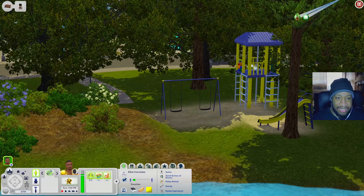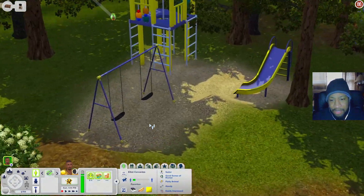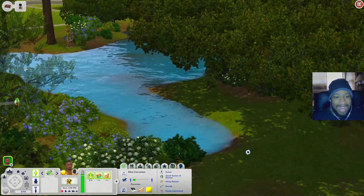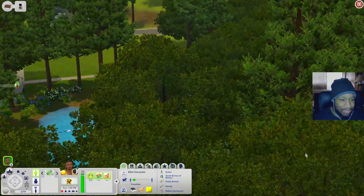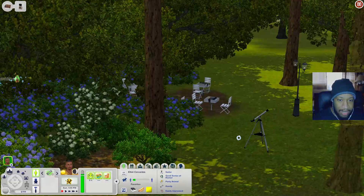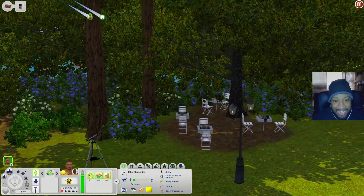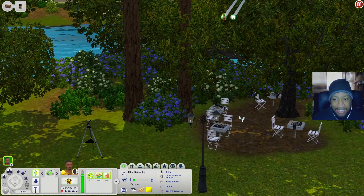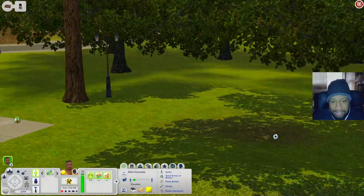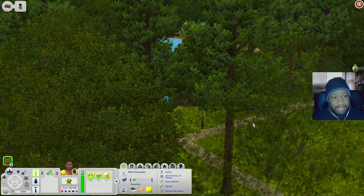There's also another art easel over there, and over here is a little playground area with a swing set, slide, and a little playhouse. You have some playable sand too. Back underneath the trees you have some chess tables and a telescope, so there are a lot of good skill-building items on this lot. This park is really cool.